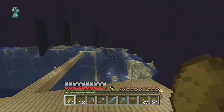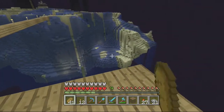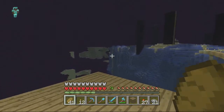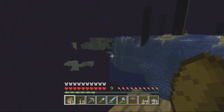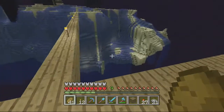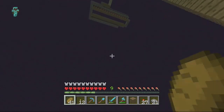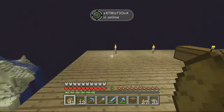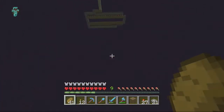Look at all those endermen - they're spawning all over this island. I kind of want to just blow it up. Look at that enderman on a single block way out there. Endermen are just spawning in all the nooks and crannies - that sucks. I'm gonna have to get a bunch of gunpowder and make some TNT. I think I have about two and a half stacks so that won't get me much, but I'll go sit at the mob spawner for a while and collect a ton.